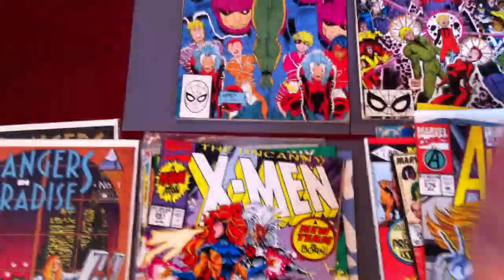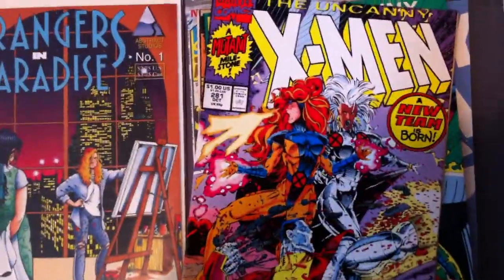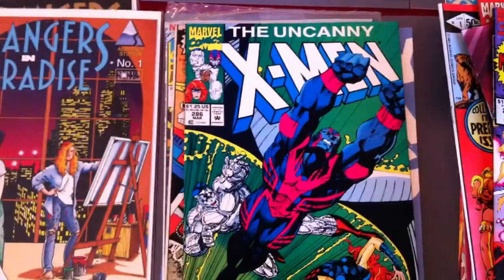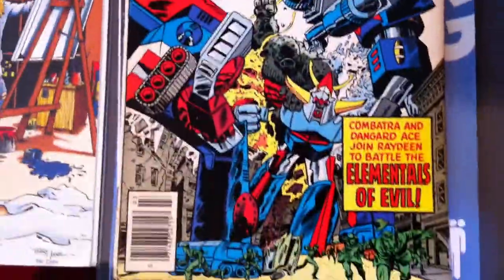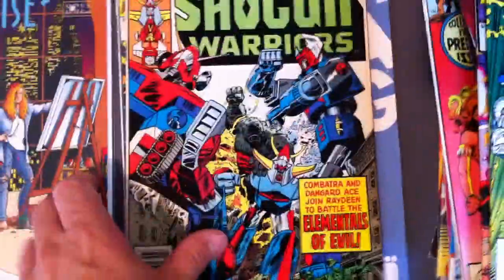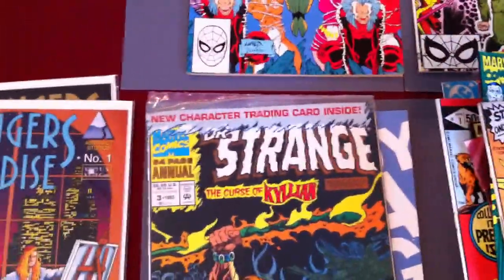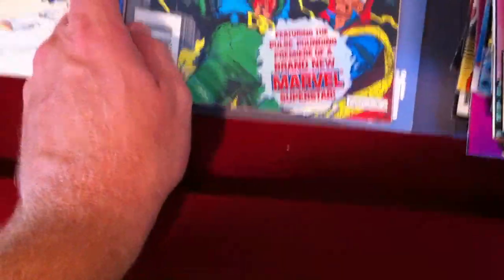Eventually I'll figure out what Silver War is all about. X-Men 281 — this is the third copy of this; I don't know why I don't already have it, this is the third one I pulled out of there. Archangel on the cover. 286. Stoked — Shogun Warriors number two. And Dr. Strange Annual number three, volume two, introducing Killian.